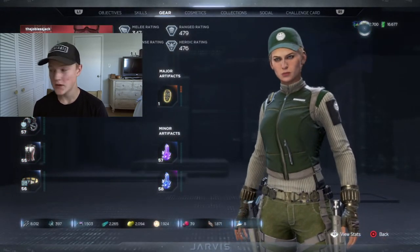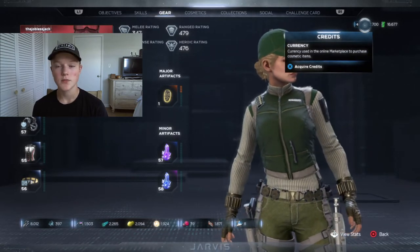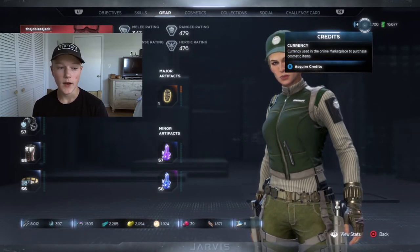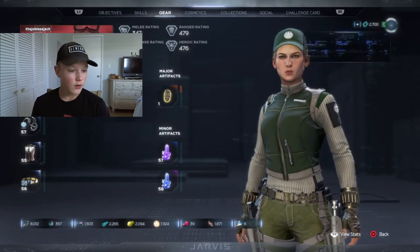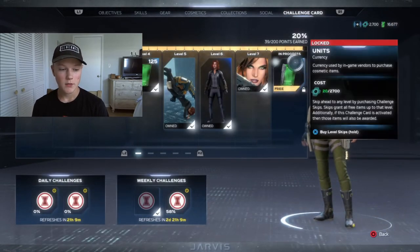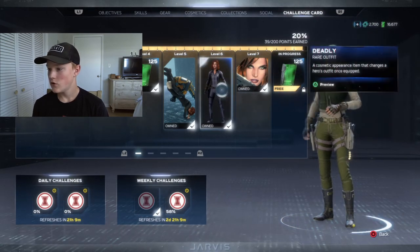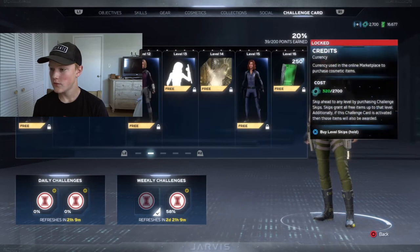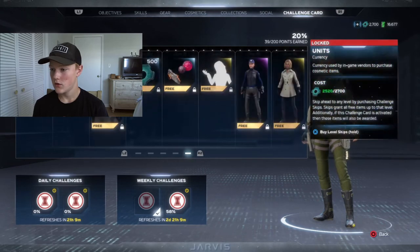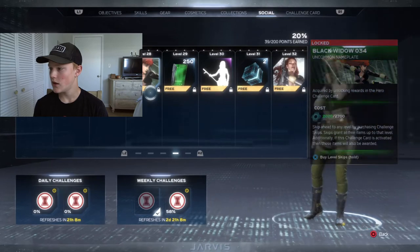Credits are used in the online marketplace to buy items exclusively — you can't get them any other way. You can also get units from the challenge card and by using real-life money. For credits specifically, there's one in the first challenge card, 200 in the second, 200 in the third, 300 in the fourth, and 500 in the fifth — a total of 1,200 if I am correct.